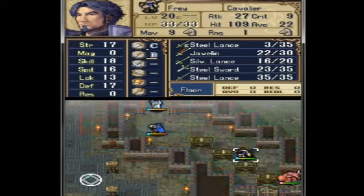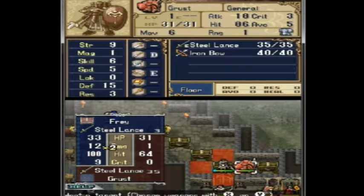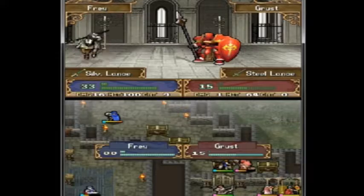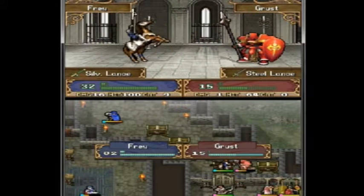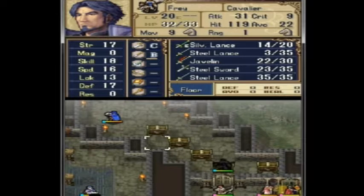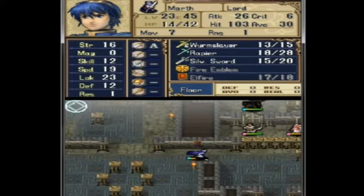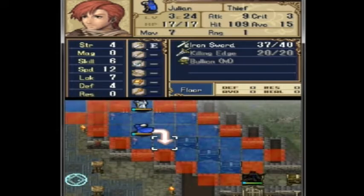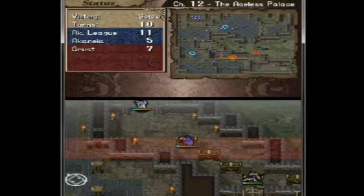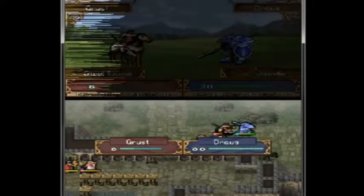Okay. Javelin — no. Steal Lance — no. Silver — that'll get the job done. Definitely doing that. I don't want to get shot. Let's see what's in the first chest — a Master Seal. Nice. You're dead. You die next round. You die now.